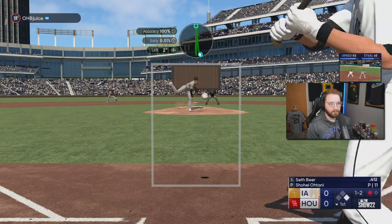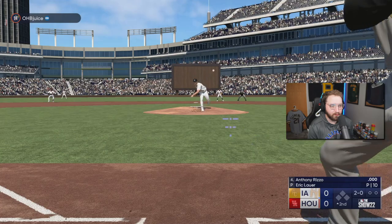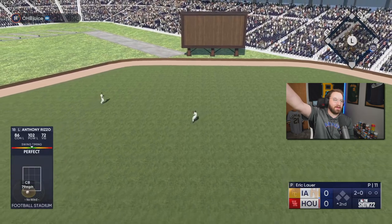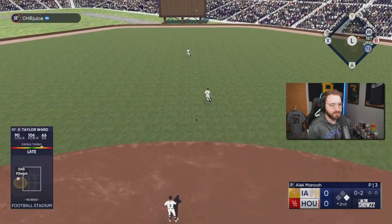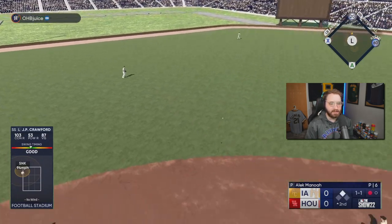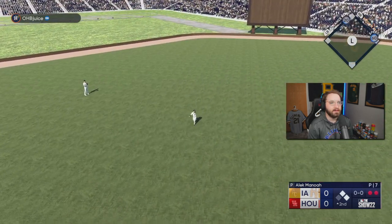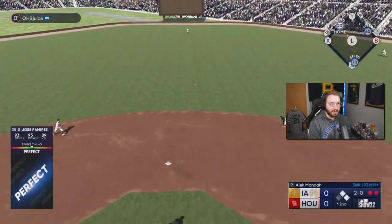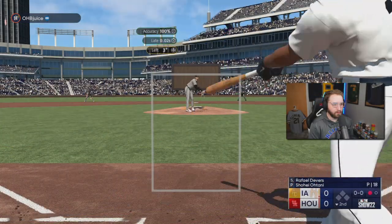Shohei gets one on base. We get the ball over the wall — we'll take that, three outs. Perfect swing from Rizzo — we finally get a hit with Anthony Rizzo, the player of the month! JP Crawford with a good swing putting runners on first and second. We try to steal with Jose Ramirez — 20 speed — and yeah, he's thrown out by a mile. That was just dumb but we tried it.